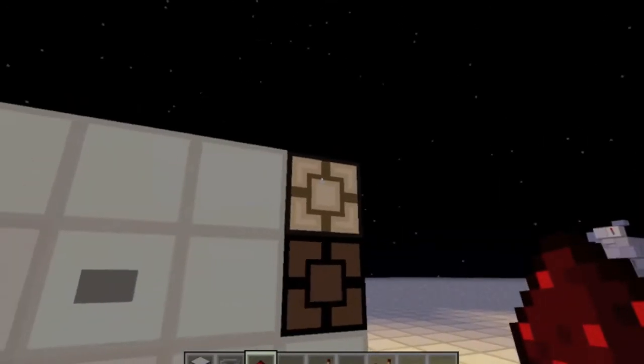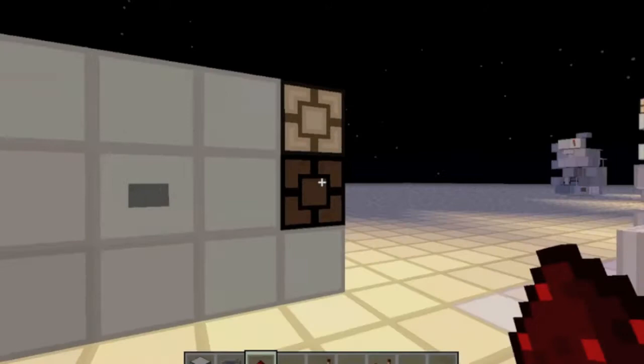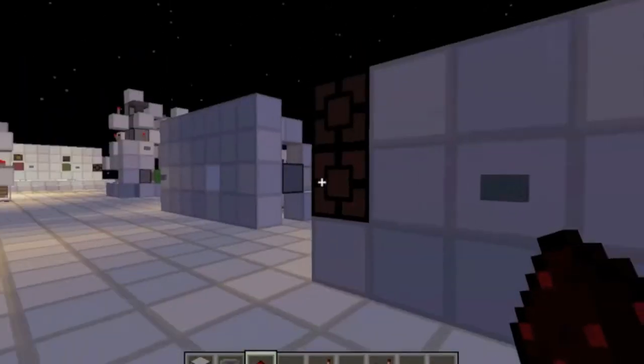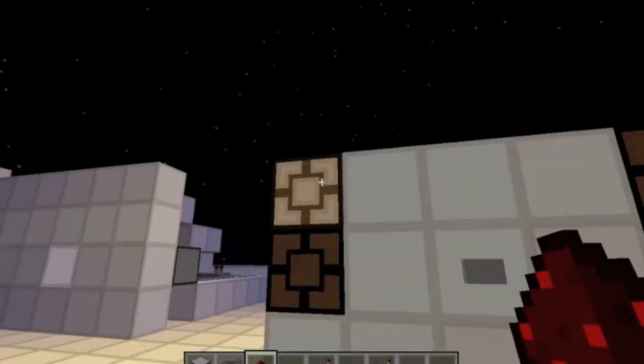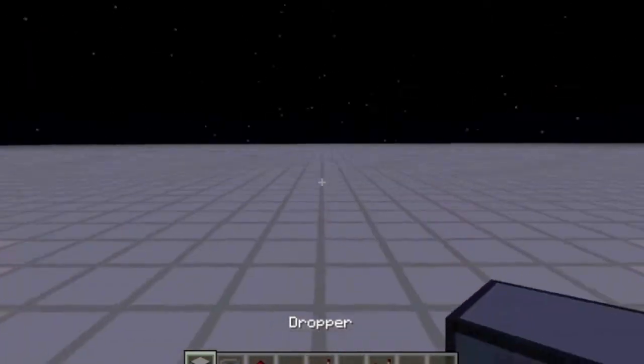So, as you can see, this glowstone lamp is selected, but when I press this button, it will change to that one, and then I press it again, it goes to that one. I press it again and it goes to that one. So, now I'm going to be showing you how to build this.